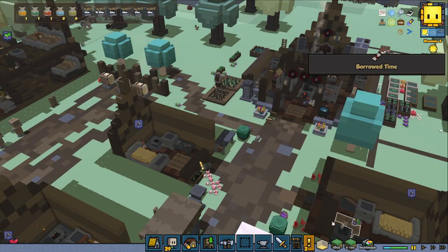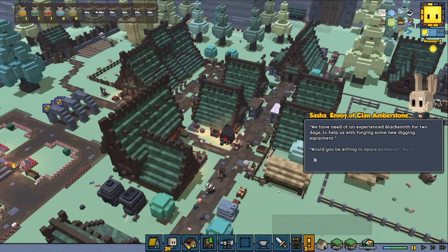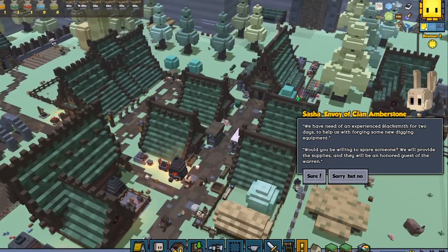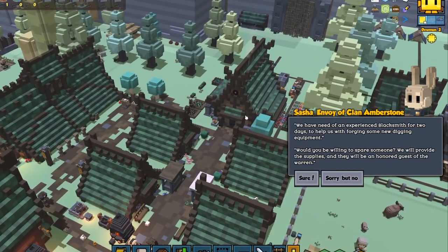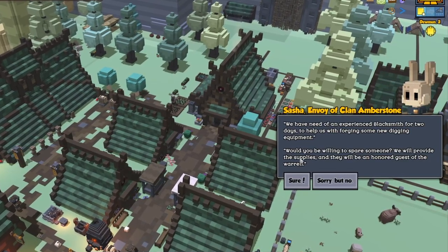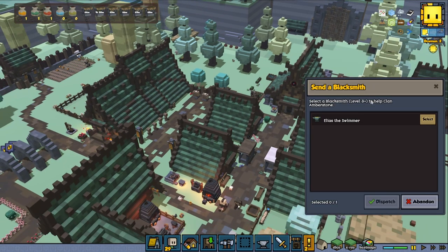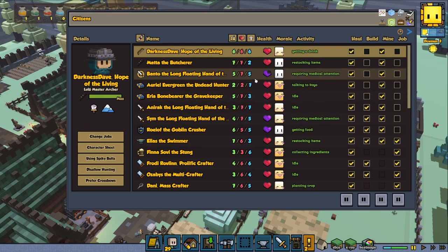Deal update — food is still going up. Satya, the envoy of Clan Amberstone, has need of an experienced blacksmith for two days to help with forging new digging equipment. They'll provide supplies and the blacksmith will be an honored guest in the warren. I want to do that but I'm not sure about doing it right now — Elias is my only blacksmith, so I'm going to wait on that.